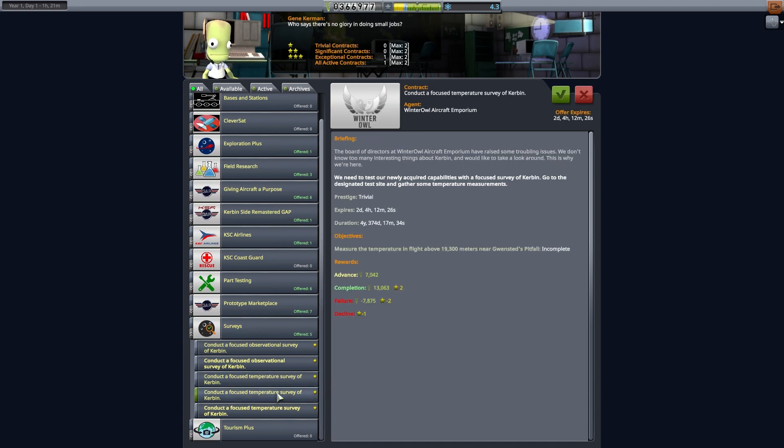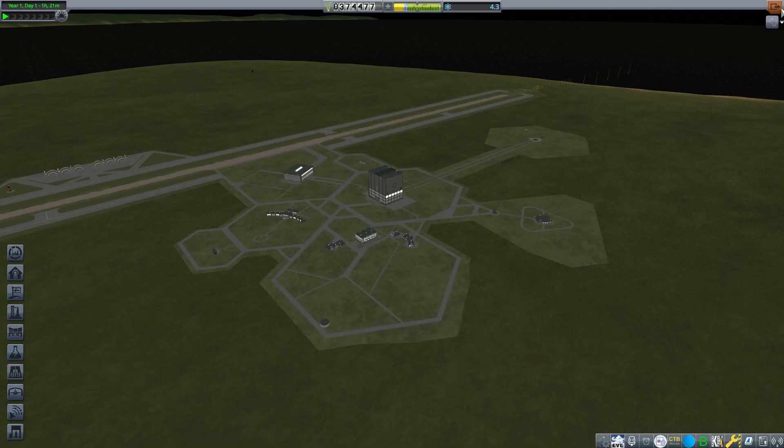Since we can take two contracts, we can fly past a survey location during our suborbital flight. It's not worth very much, but we are going to need the funds to upgrade our space center. Very soon, we will need to prioritize upgrading our hangar and runway in order to build and launch bigger aircraft.